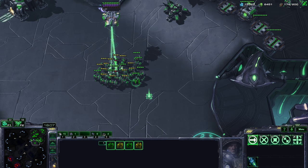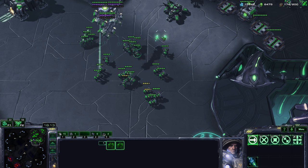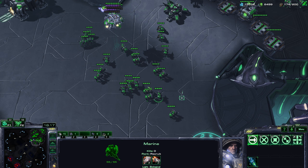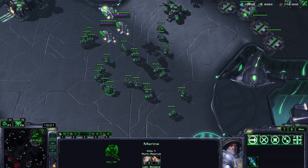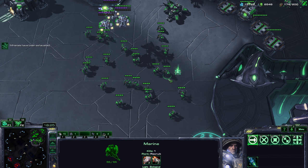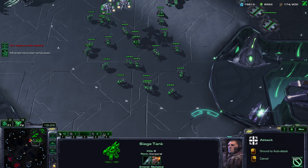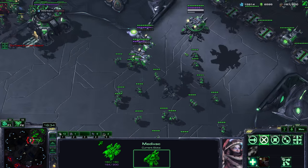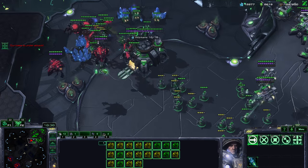Splitting basically means spreading out your units so they're further away from each other. Let's demonstrate: with a decent split like this, if I now shoot one marine with my tank, basically only that one unit takes damage — the others are unaffected because they're spread out.